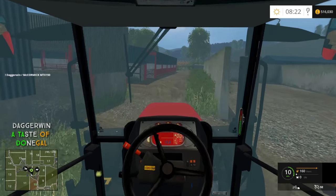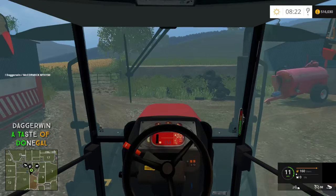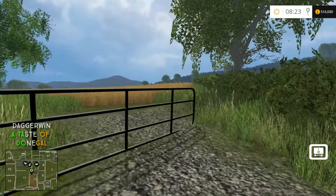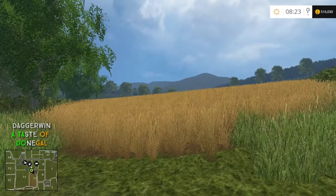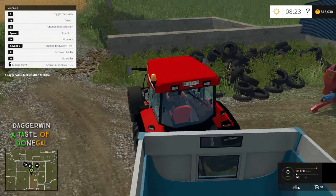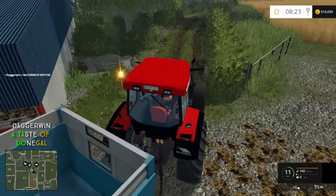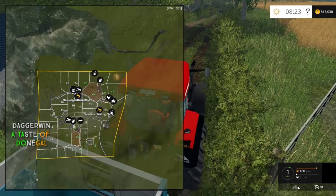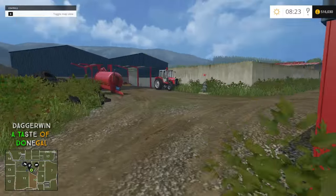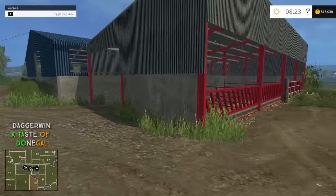We're going to take it over to field number 10, just in front of us. I think we own two wheat fields — this one is the smaller of the two. I want to do the smaller one first because we don't need all the straw these fields will produce. We might bale the first field and chop the other one, depending on how much money and straw we need. Field number 22, our other wheat field, is very big, so there'll be a lot of straw — we might just bale and sell it all off.